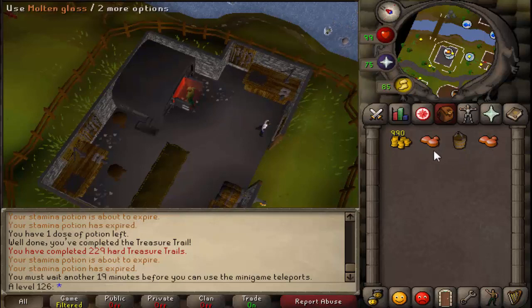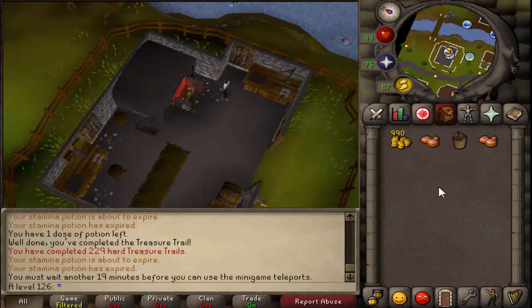If I wasn't talking I could probably do that in under a minute. People pay 10k to do this, so if you need a piece for a quest, instead of paying 10k you can spend about 10gp and about a minute of your time to get your Molten Glass.